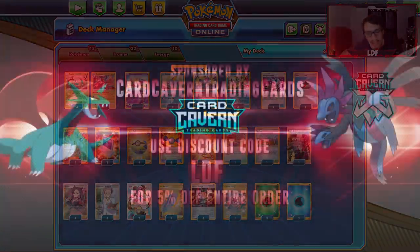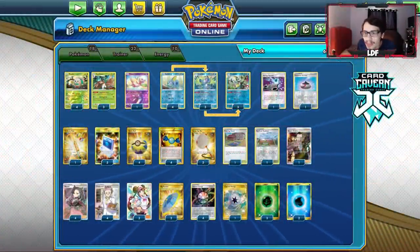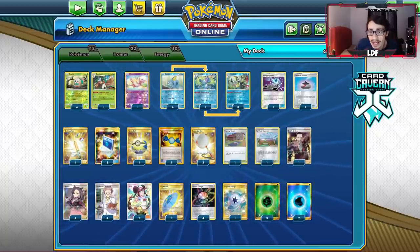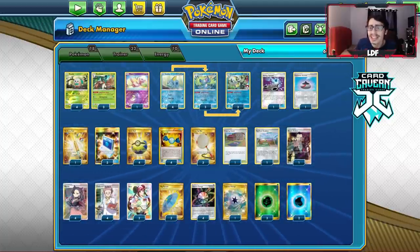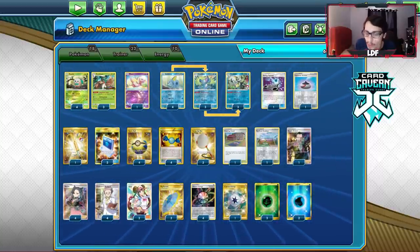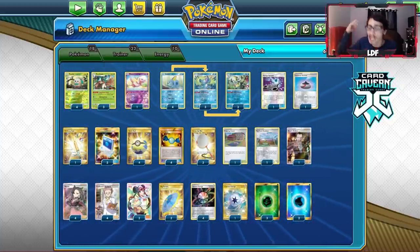Quick shout-out to our sponsor, CarCavinTCG. If you're ever looking for any PTCGO pack codes — Champions Path, Team Up, Darkness Ablaze, Sword and Shield, Rebel Clash, Unbroken Bonds — get them over at CarCavin. They also sell any GX or V codes, or Battle Arena deck codes, for the cheapest on the market. Use my discount code CODELDF at checkout for a 5% discount. You can also check out their buy list to trade unused codes or cards for cash.